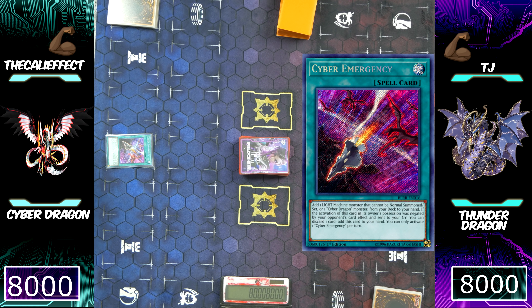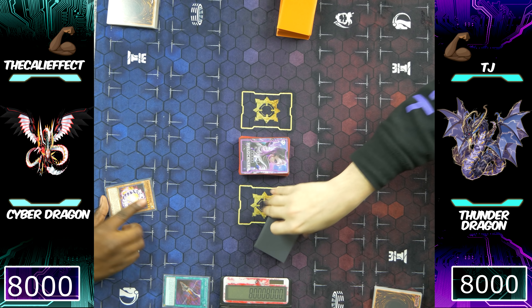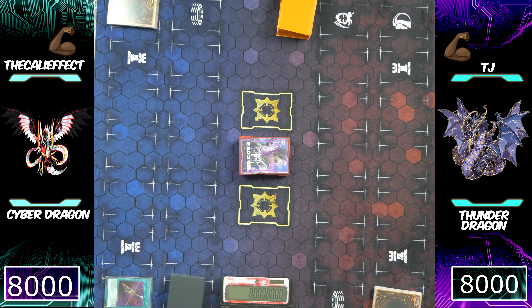I'm going to use Cyber Emergency, which is going to allow me to add one Light Machine Monster or one Cyber Dragon Monster from my deck to my hand. I'm going to add Cyber Dragon Vi and be able to pop off with a pretty good combo that's going to set me up really well. For the people that want to see this Cyber Dragon deck profile — and I know you guys want to see it because it's pretty good — I think a lot of people will think it's a great build that can help you, or at least give you some insight on how Cyber Dragon plays.